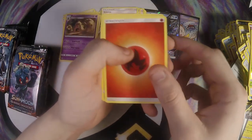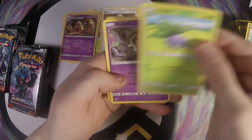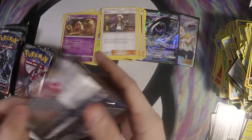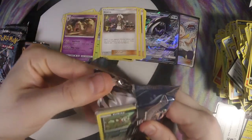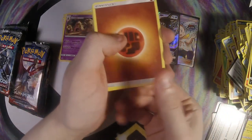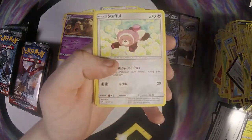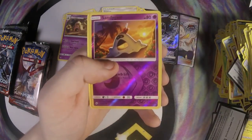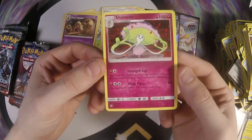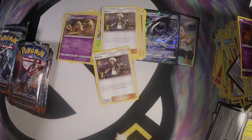Fire energy, Simisage, Croagunk, Heatmor, Sawk, Mudbray, Oddish, Dusclops, Espurr, Turtonator, and Malamar. I like the promo Malamar — it's pretty interesting for the ability: each of your opponent's coin flips are tails. Guzma, Electric, Wobbuffet, Inkay, Stufful, Crabrawler, Murkrow, Sandygast, another Sandygast, and a Shiinotic. I actually really like Murkrow, but not as much as the Shiinotic.